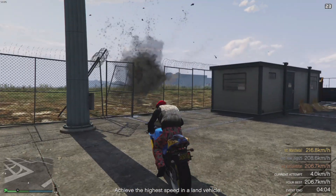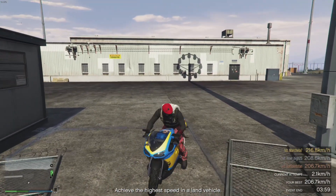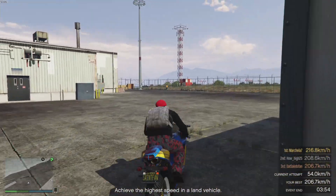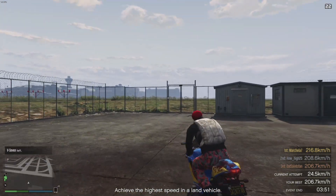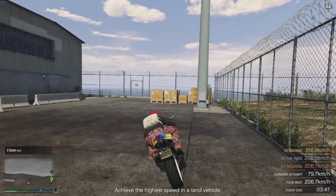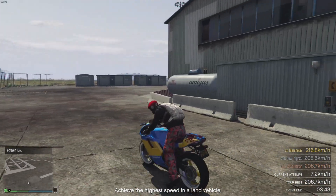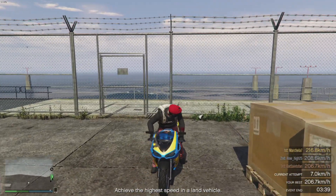The Rockstar editor, for you guys on console and including PC, has several new features: ambient sound effect tracks have been added to the project menu, players can now copy and paste their marker properties, players can freeze the time of day in director mode interaction menu, and they can also take Snapmatic photos in the editor which is kind of cool. Ten new fonts have been added to the editor and four radio tracks are now available to use in the editor.